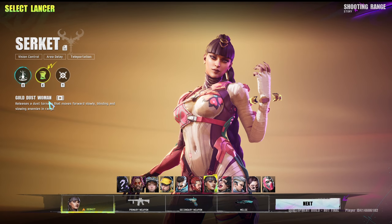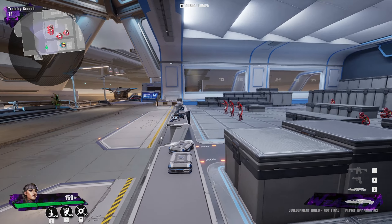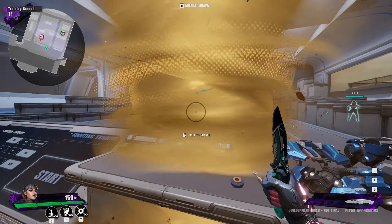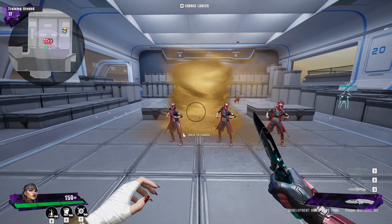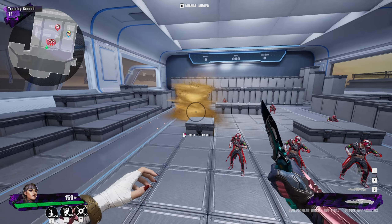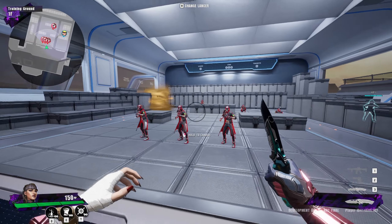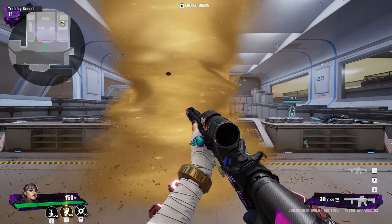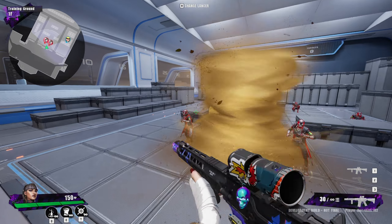Her second ability is Gold Dust Woman, which is a tornado that blinds enemies — you literally can't see in front of it — and it will slow them down as well if they go near it. That's a really good ability for pushing in. You can place it and then push in with the tornado while you're behind it, so it's very useful.